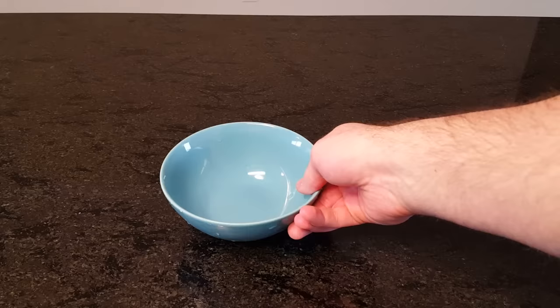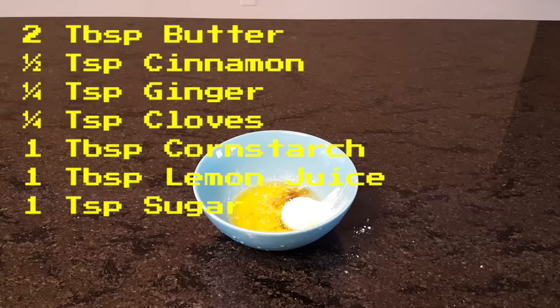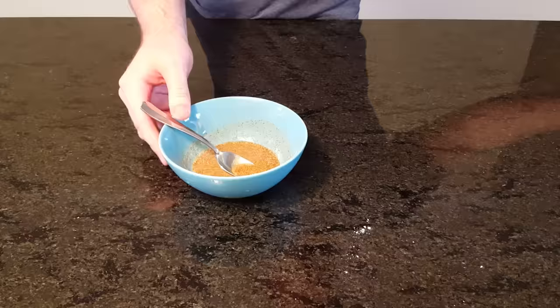Then add butter to a microwave-safe bowl and melt it for about a minute. Now add in cinnamon, ginger, cloves, cornstarch, lemon juice, and sugar. Then mix. Not exactly in Lumios City or Paris, but I've always seen similarities between the Kalos Pokémon League and Chateau de Chambord, which makes sense as both are major landmarks. Pour this mixture over the apples from earlier and make sure they're evenly coated.